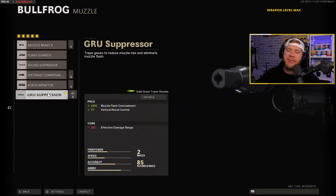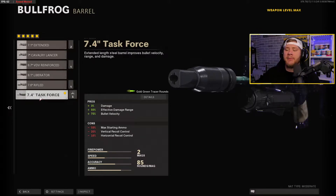To kick things off we have the Guru Suppressor — it's gonna keep us off the radar, obviously, and on top of that it's also gonna help with vertical recoil control, which is something the Bullfrog does lack in. So why not fix that with the Guru Suppressor? For the barrel we're gonna be running the Task Force barrel.